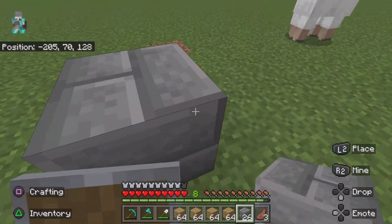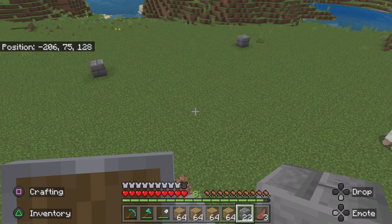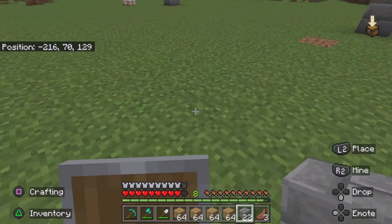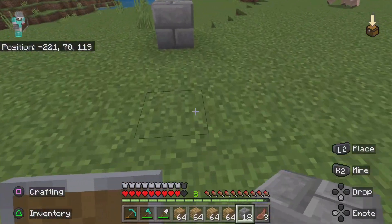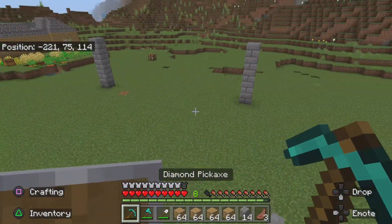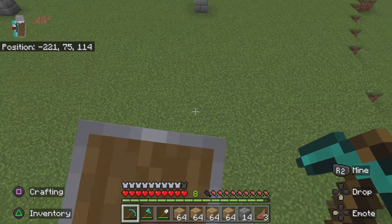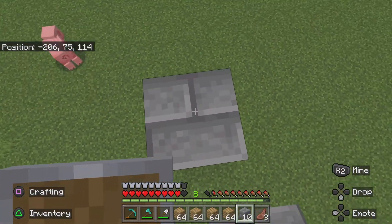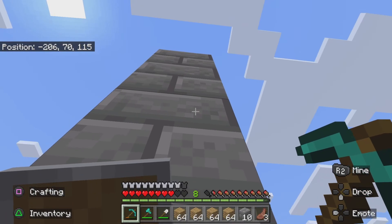I'm thinking it will be quite high because the nether portal is pretty high and the enchantment area with the bookshelves is quite high too. It's going to be taller than my main house but it's going to have a load of things that make it annoying - like the nether portal will be noisy - so that's why I'm thinking of building this whole thing separately. I thought of putting wool in there and I think that's tall enough, like two lengths.